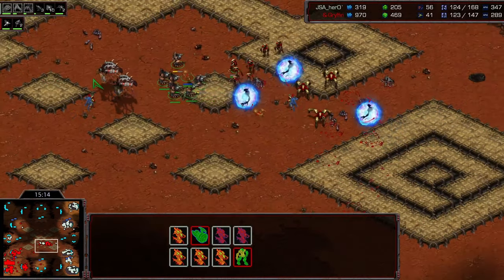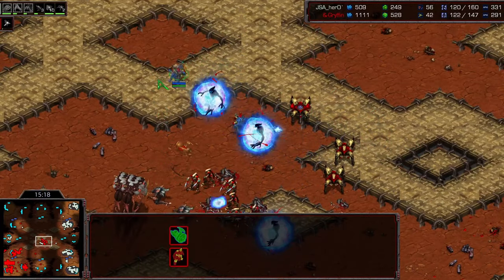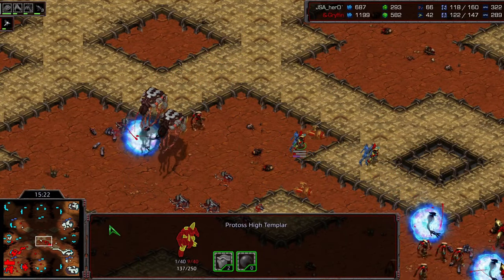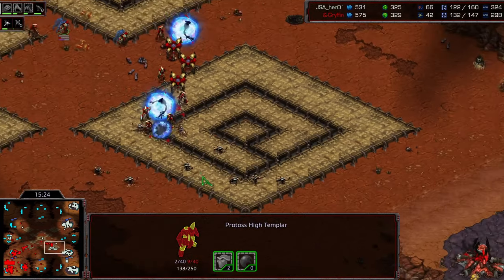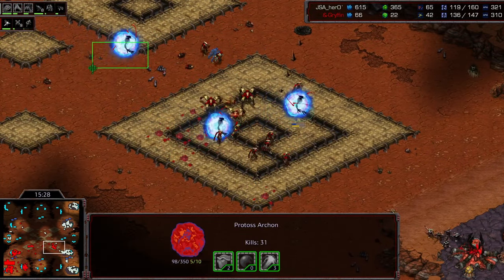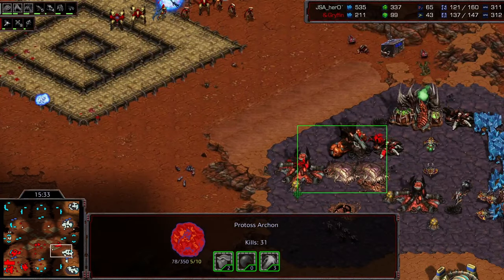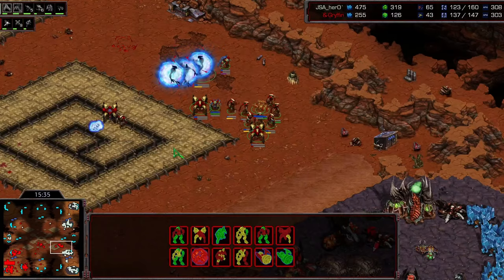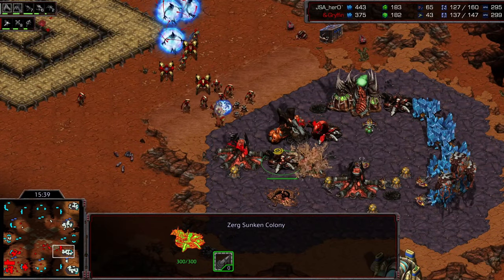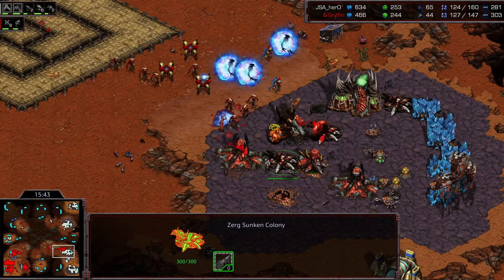3-2 upgrades done for Motive, so his upgrades are truly exceeding what Hero can put out right now. But Hero is transitioning into Hive pretty soon. Great snipes here — Hero can get another Templar. Really really close. Not quite able to do so. Archon with 31 kills — pretty damn nasty. Can't break up this ramp though. Archons are not the ticket when it comes to breaking sunken positions. You really do need a good number of zealots and dragoons to run up and target those sunkens down.